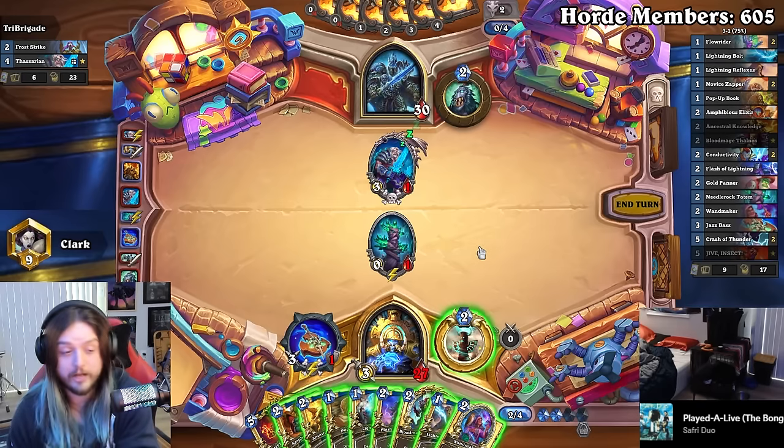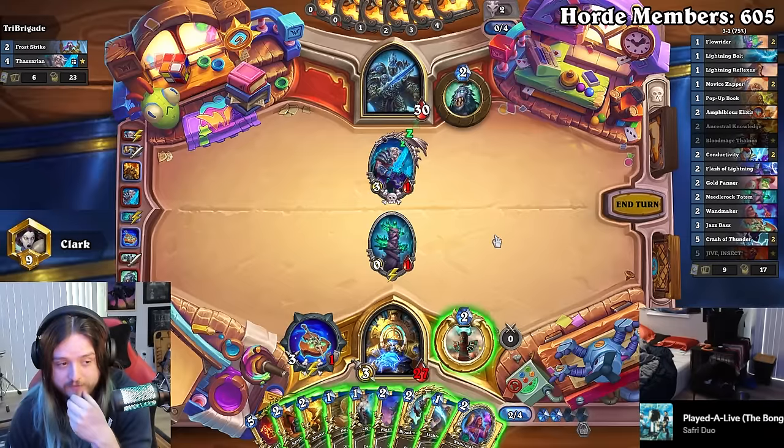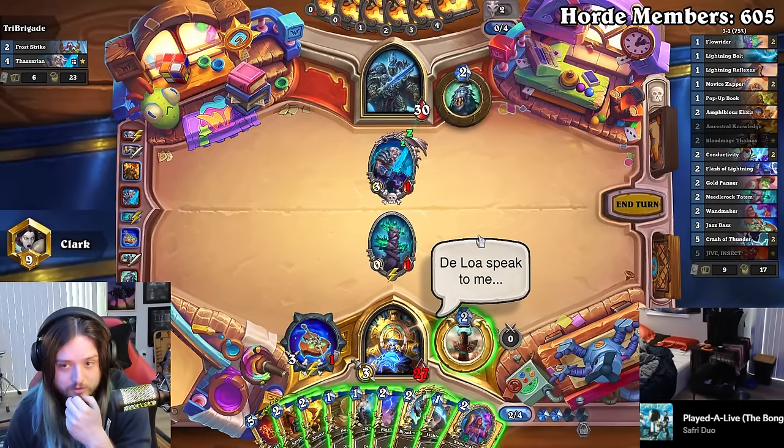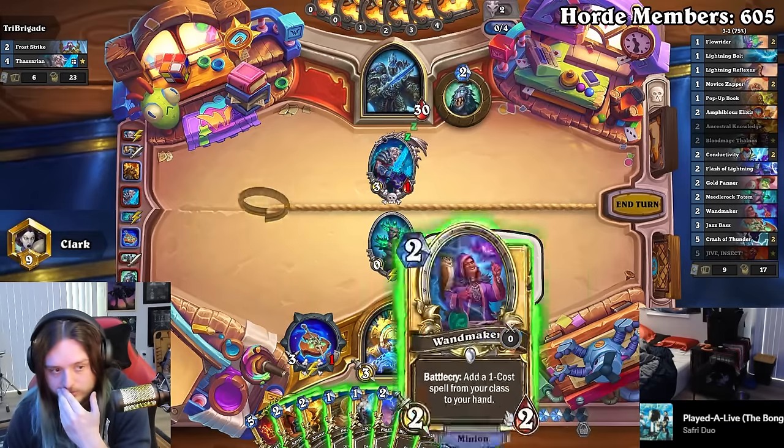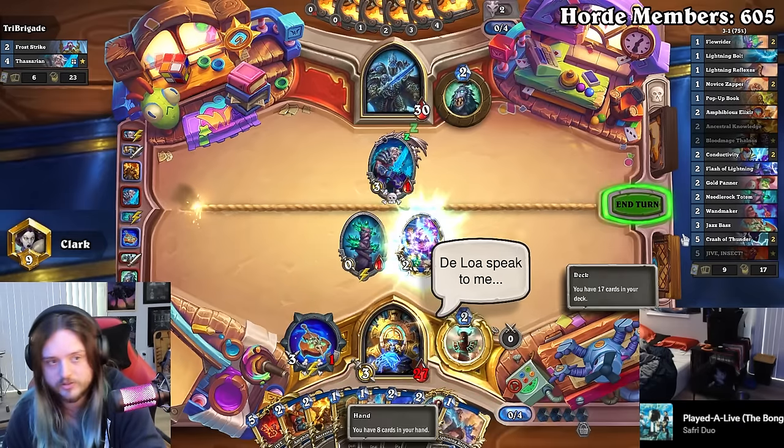Do I dare go for it? I want to showcase the combo. I've got two shots to find Conductivity. The issue with this deck is there are so many times I go fancy when I need to play good tempo. But if he plays the weapon and I do this, I'm also screwed. So I should just do this and take the safer line.